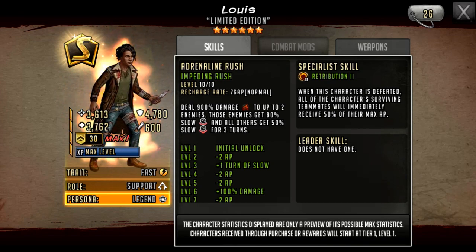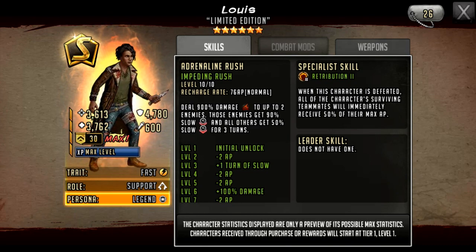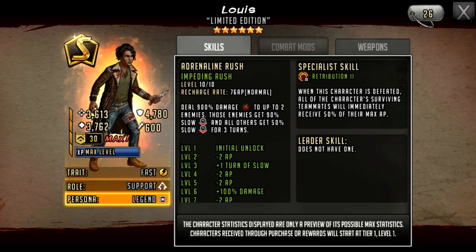The second half of the rush is huge amounts of control — it controls everybody. Those two characters he attacks, if he doesn't kill them — which he most likely will given that's a huge amount of damage — they're going to have 90% slow. Basically, if they've got a 76 AP cost rush, it will now be 144 AP cost. All the other teammates he doesn't attack now have a 50% slow, so if they have a 76 AP cost rush, they'll now have approximately 114 AP cost. That basically adds one to two turns to get the rush. Normally on a defense team it would be attack, attack, rush — now it'll be attack, attack, attack, rush.